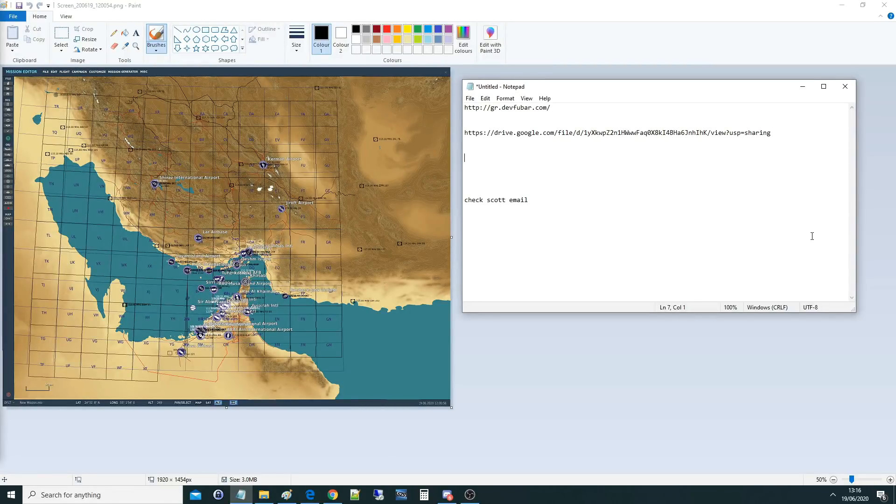Hello everyone, the next map for DCS is Syria, so that's going to be our fifth or sixth map. The Marianas and South Atlantic are also coming out, and it's becoming hard to keep track of where these maps fit in the world and how big they are. If I take the Persian Gulf map and put it next to the Channel map, is it twice as big? Ten times as big? No one really knows, so we've created a couple of apps that let you compare them.